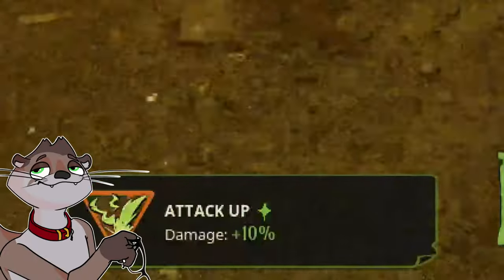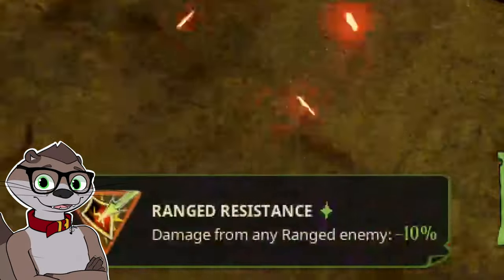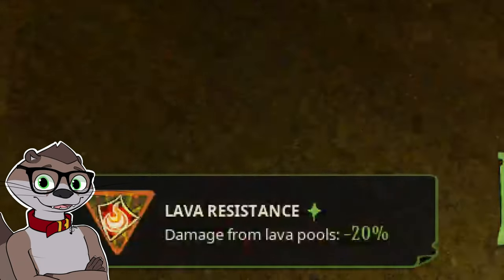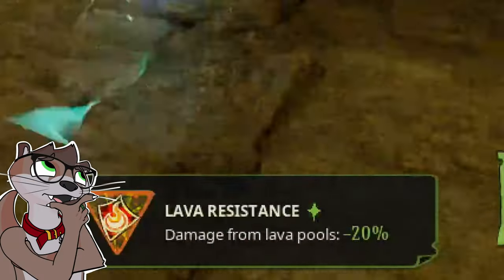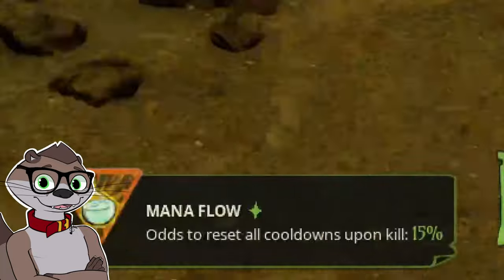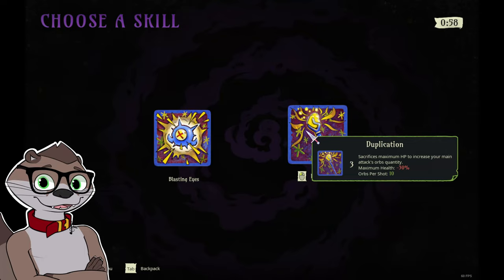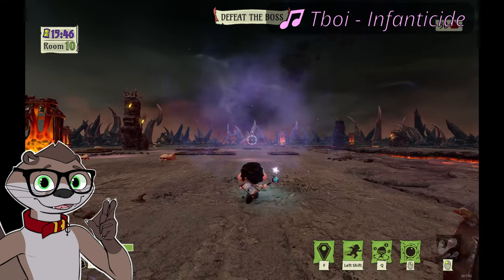Attack Up — it's a damage up, what more can I say? Range Resistance — it's a damage down, but for enemies. Lava Resistance — if you die to lava, there's probably a reason why you need this power-up, or this guide. Momento Buff 2. Mana Flow — crazy perk with a DPS value as it applies to all abilities, including your main attack. Duplication 3.